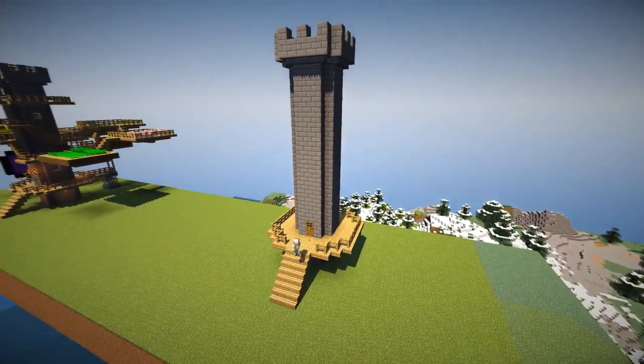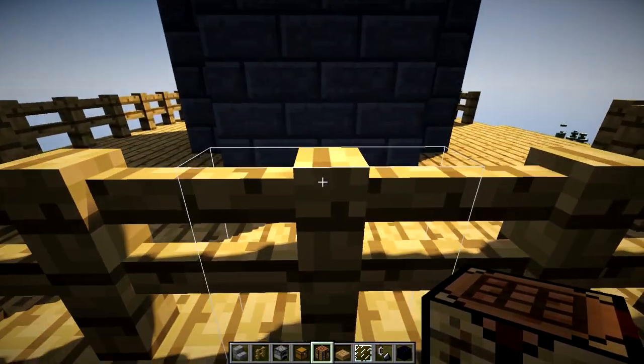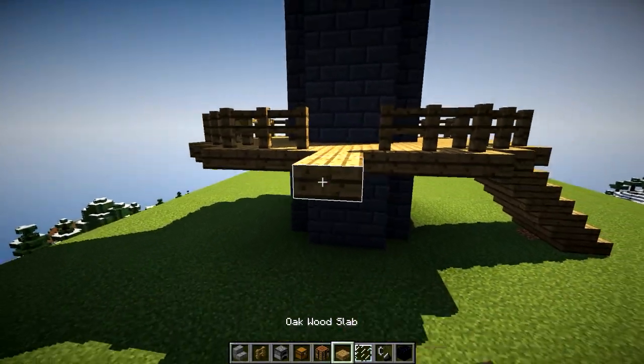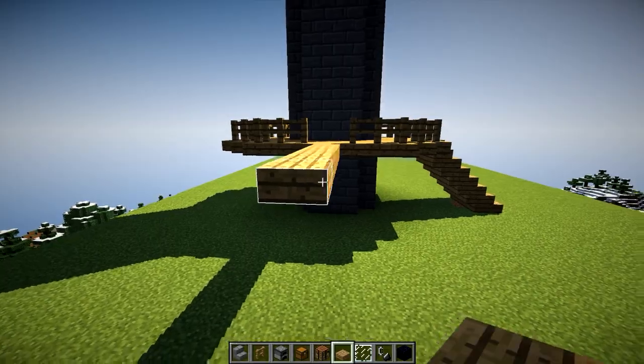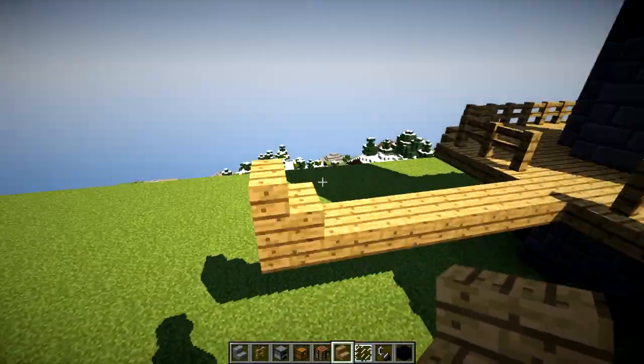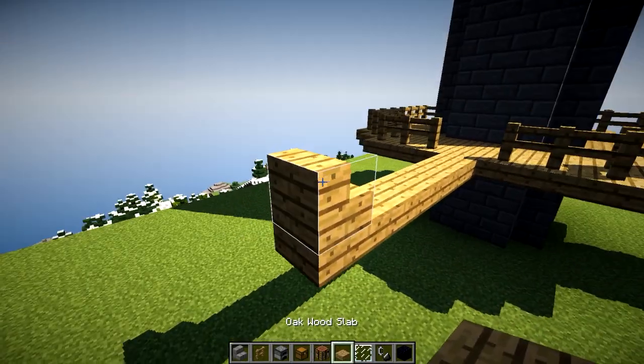Add a door! Now let's get adding more features, this time in first person mode — much pleasanter to watch. On the left hand side we're going to add six blocks, and this is going to make room for the nether portal — everybody needs a nether portal in your survival base.